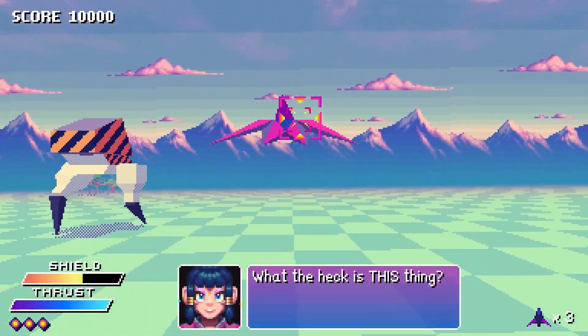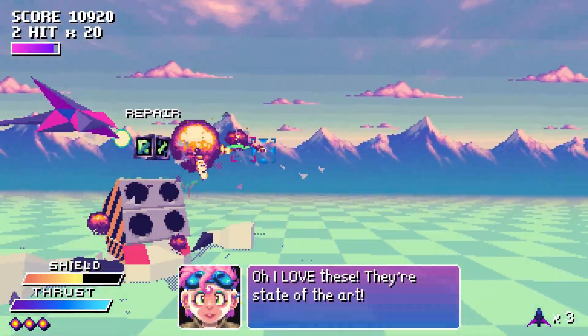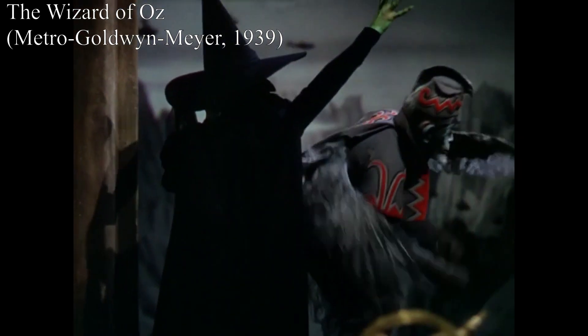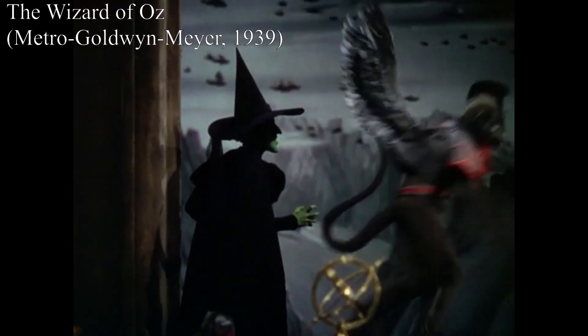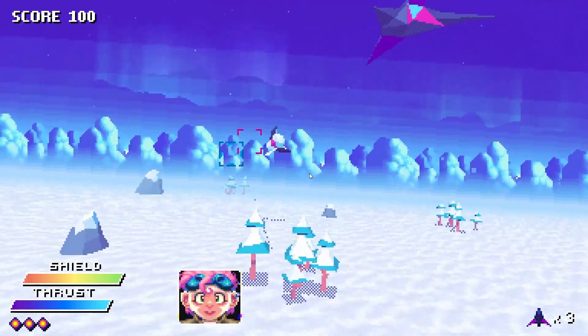In EX Zodiac, you'll take on the role of Q, an ace starfighter pilot who has to take down a group of interstellar terrorists. As this flying monkey, it's your job to defeat the diabolical organization known as Zodiac.